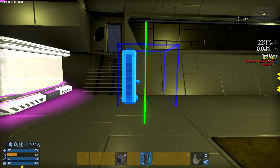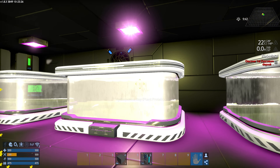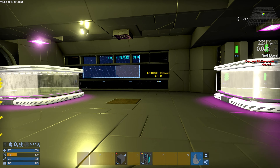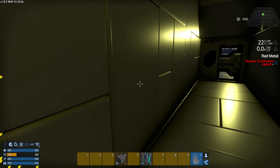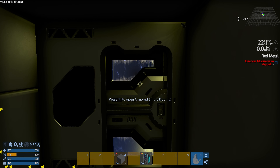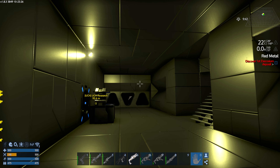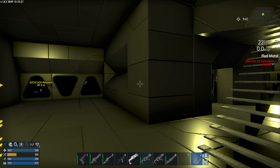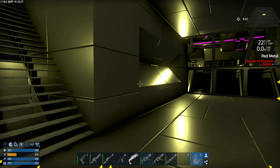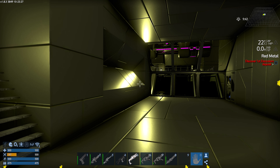Welcome back! Today we've been doing a little bit of work — the giant CV is now completely sealed in. I still haven't gone through and done a decorating pass, but I wanted to show you what we've got so far. These rooms are mirrored on both port and starboard for the most part, with a little bit of difference depending on which side you're on.